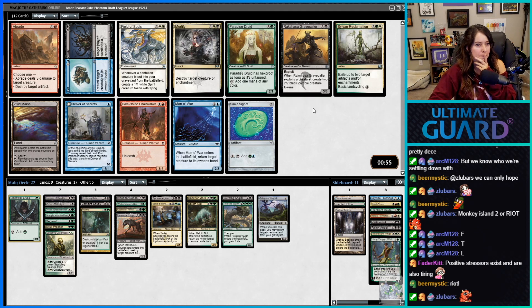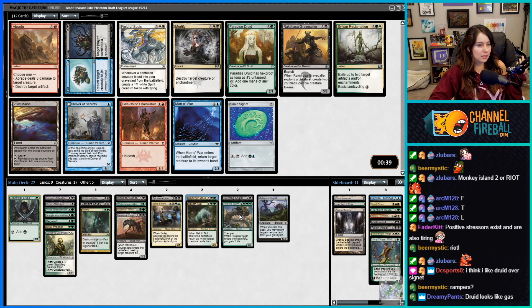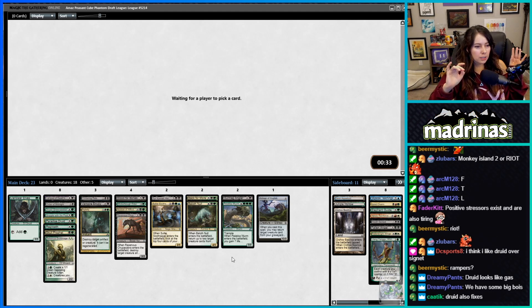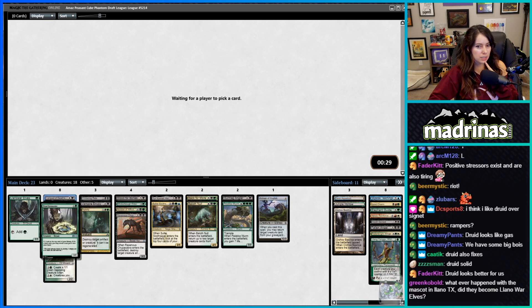I think we can take Paradise Druid — I don't mind having some rampers. Even though we're on the reanimate plan and we have two reanimate spells, we could also just hard-cast Baloth and Palaka Worm. Let's get that in there. We're at 23 picks with only two rampers, so I don't think we'd go lower than 17 lands.